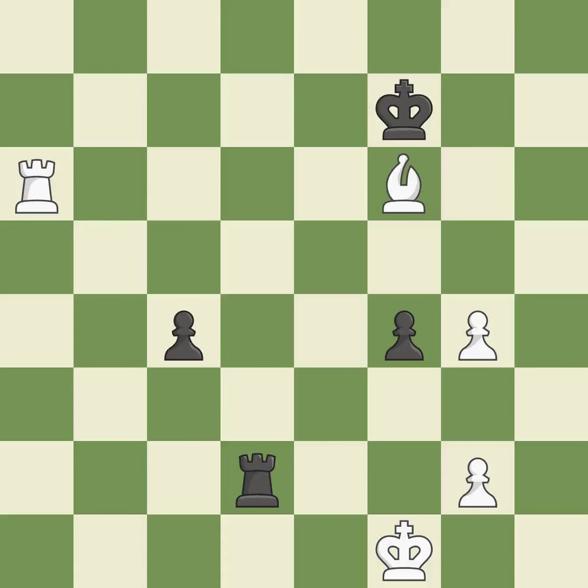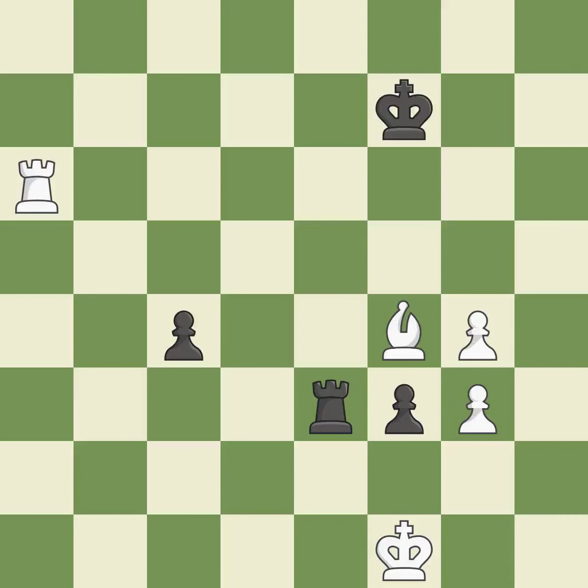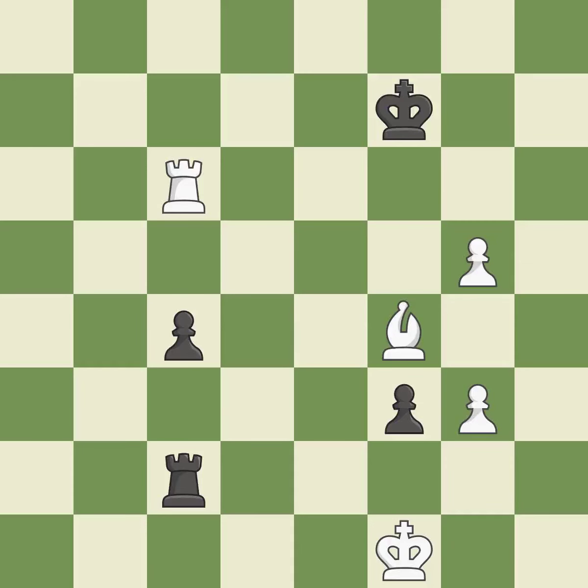This confines the opponent's king while also moving a rook to the seventh rank, activating it. A passing pawn could be promoted as a result of this. This positions the rook behind an enemy passed pawn, preventing it from pushing for promotion. This defends the attacked pawn. This pushes a passed pawn.